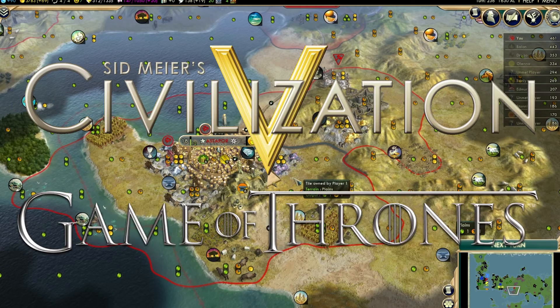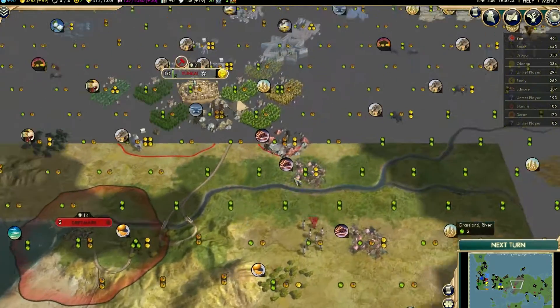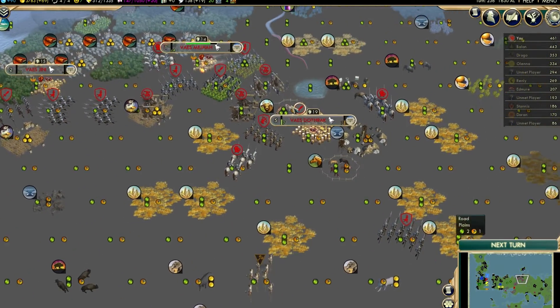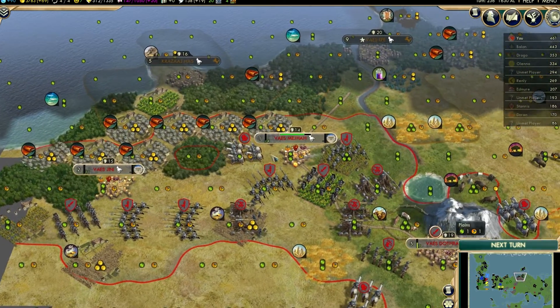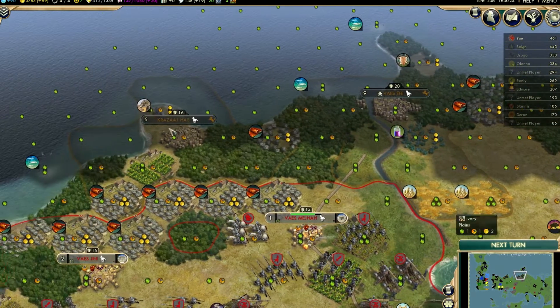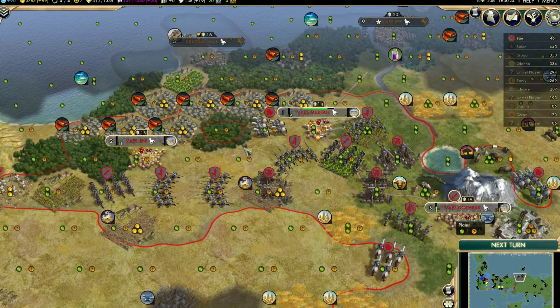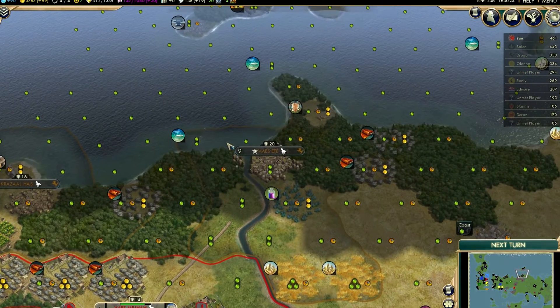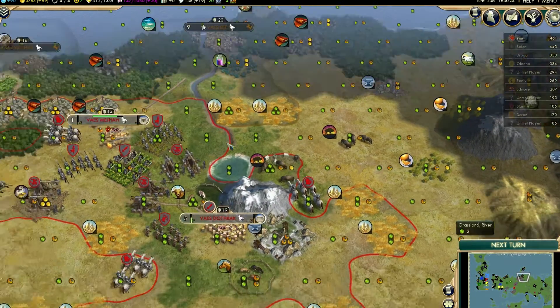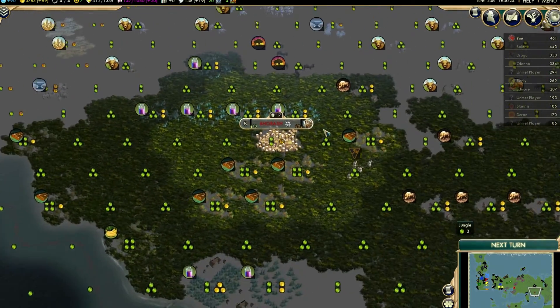Hello and welcome back to Civilization 5 with me James! Last time we conquered the great land of the Dothraki. We've got vast Dothraki, we're burning all these and then next on our list is Krajajhas, because we're gonna get all its silk and it's connected to the ocean which is pretty handy. We're just gonna keep conquering, keep the rhythm going.